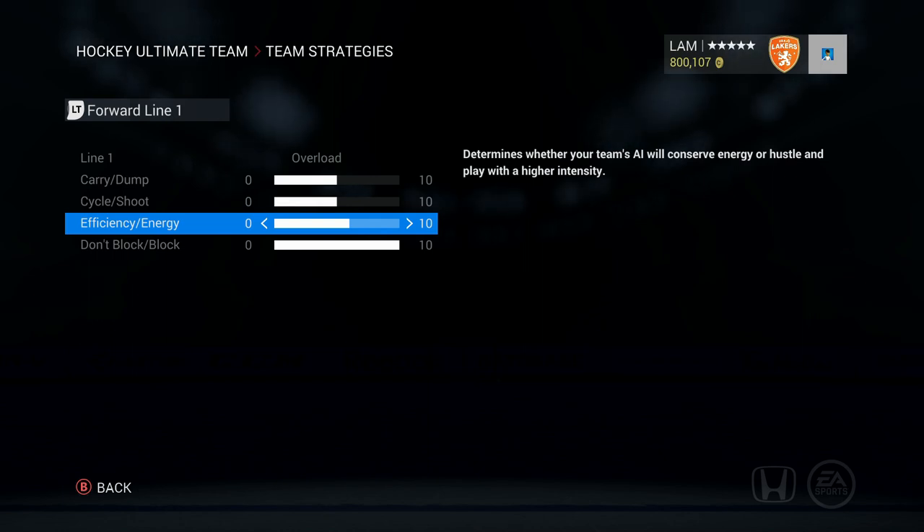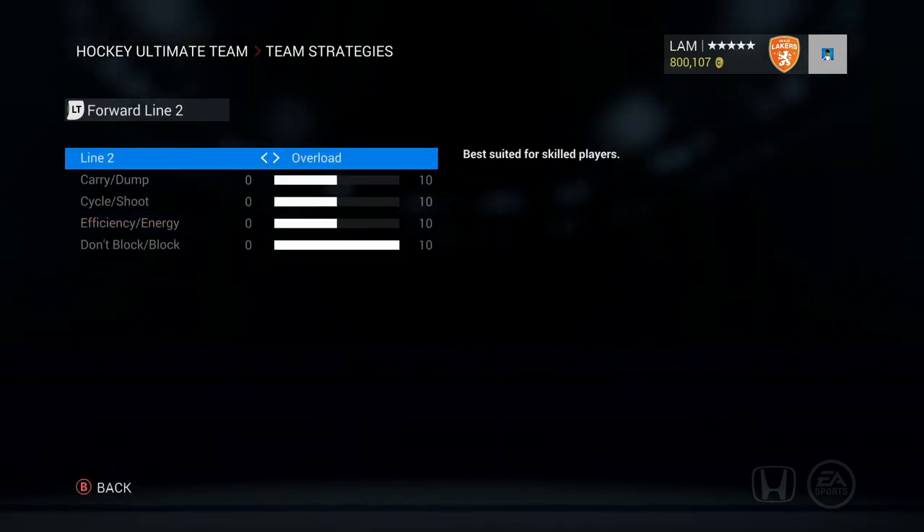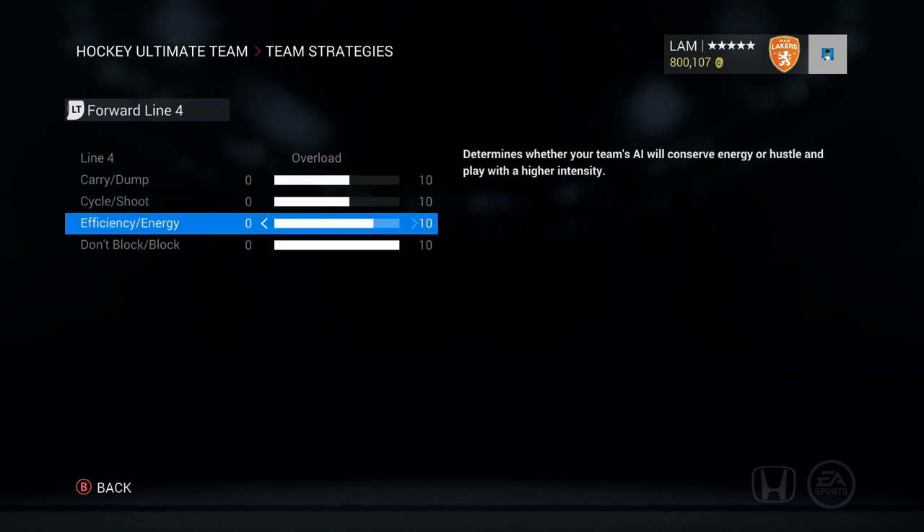For forward line efficiency levels, I've changed them from maxed out. Lines one and two are just above the middle, line three a little below the middle, and line four the same as line three. The reason is that by the final five minutes of a period, if lines one and two were maxed out they'd be absolutely dead and I was giving up a lot of goals. Penalty kill lines were exhausted too. Keeping efficiency somewhere in the middle means players are less tired and you'll have a slight advantage over opponents who have it maxed out.